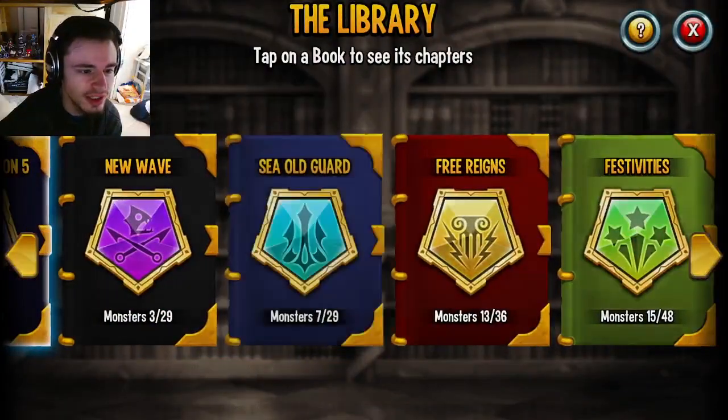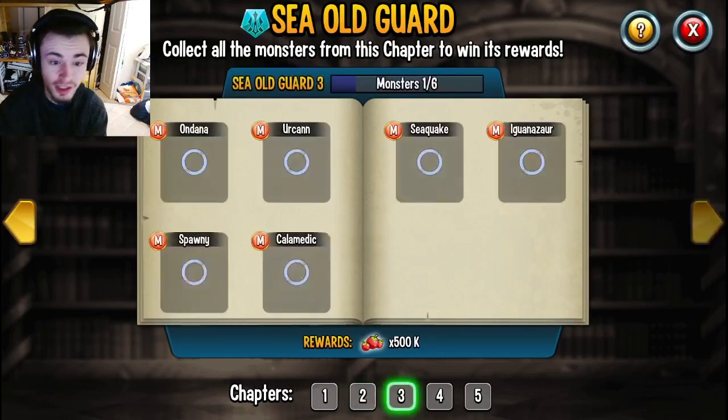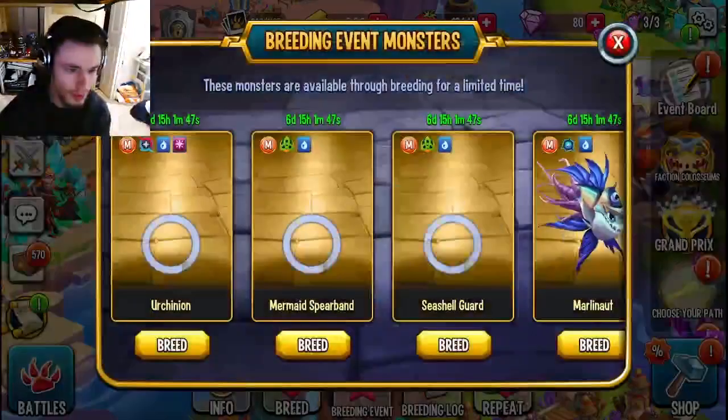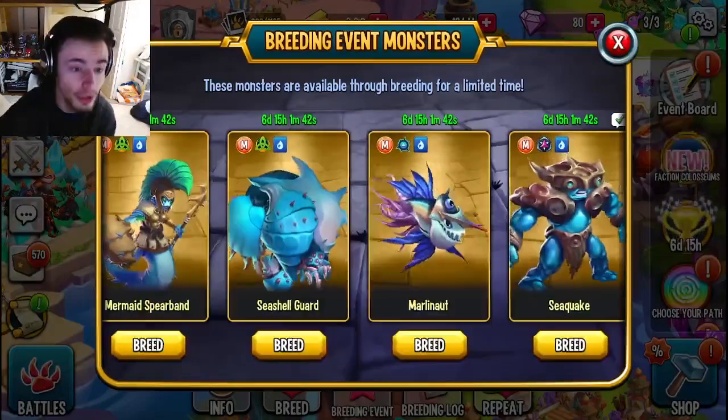If you go into the library, you will see the Old Seaguard Book. This book actually has a couple of Era Sagas if you have monsters inside of it. If you go to this page right here, you can see all of these monsters, and if you go on over here, you can actually breed every single one of them in this breeding event. All of these gold ones are inside of that book.